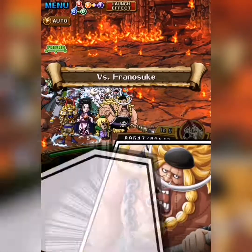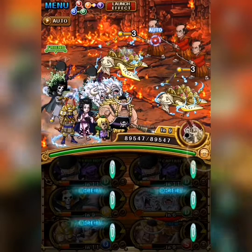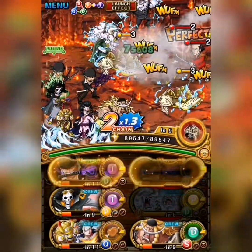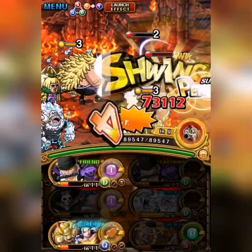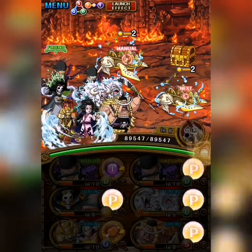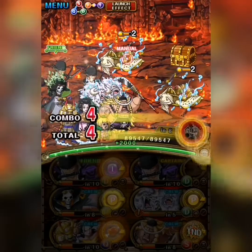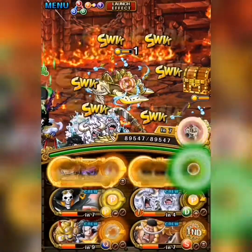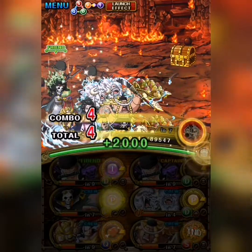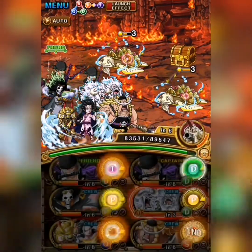Big shout out to Bobby6plus for having enough patience to lend me his Zoro a few times. Zoro's captain ability is now a 5.25x for slashers as long as you killed something in the previous turn; if not, he's 4.5x. He's a dex slasher and a Zoro unit.